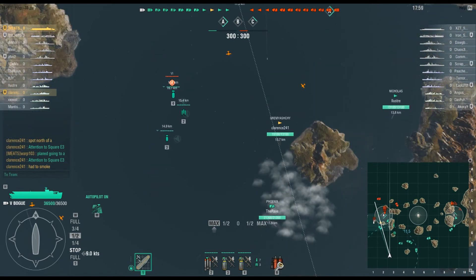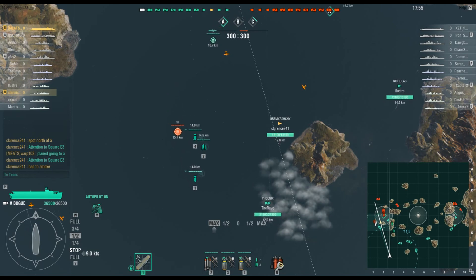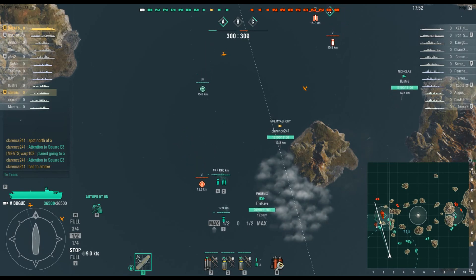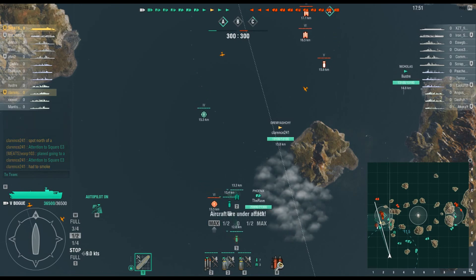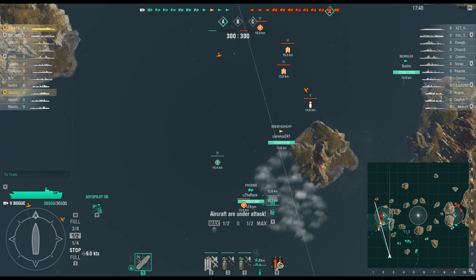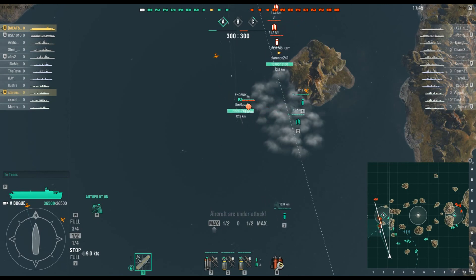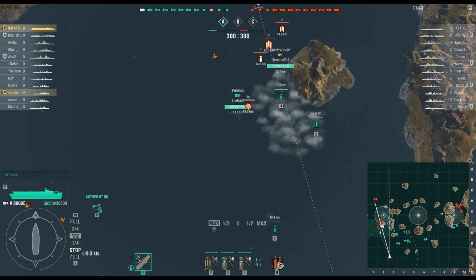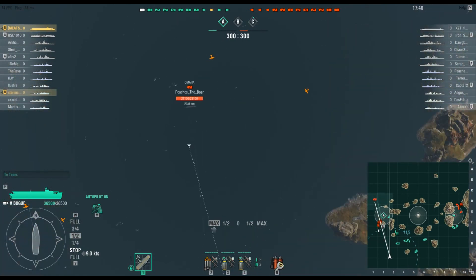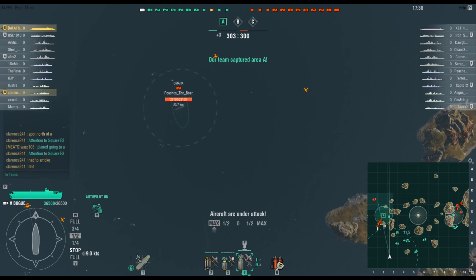Anytime you see an enemy plane you have to run, or you'll get dead pretty fast. As you can see, I'm running away because I'm trying not to get my planes killed. I'm running over where the Phoenix is because it has somewhat good AA. Now the other carrier is finally bringing his planes in, so I can sit and wait while they're engaged.